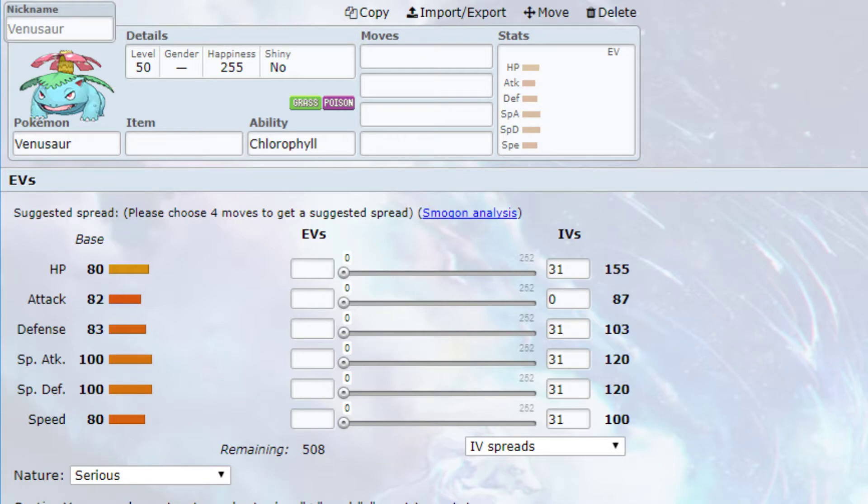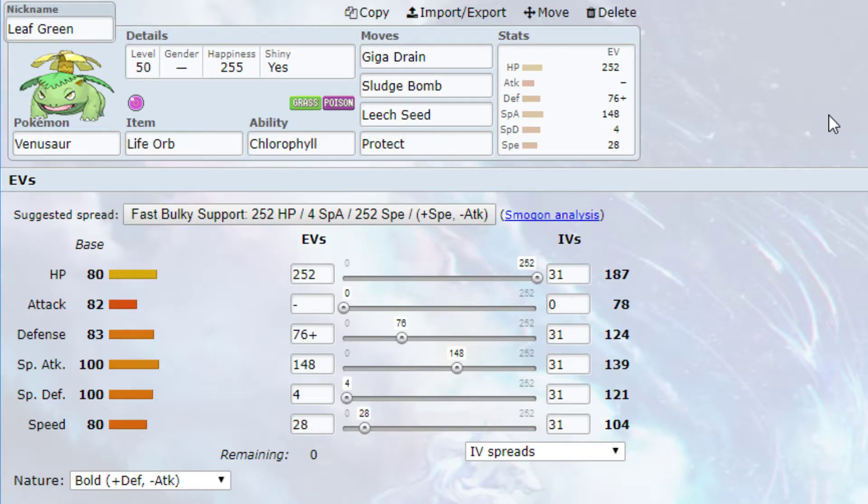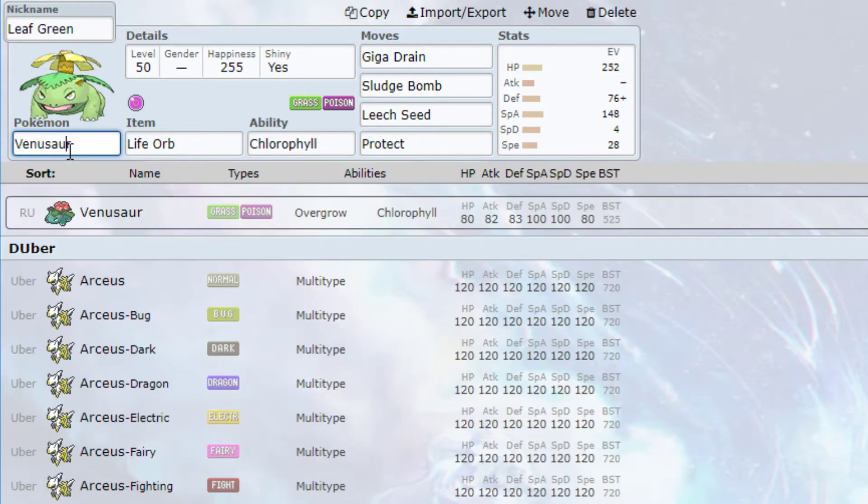The move set I'm running right now will probably change because the game just came out — VGC 2018 just came out and the metagame hasn't really been established yet. This Venusaur set is very similar to the one I ran in VGC 2015. Basically right now I'm just taking my VGC 2015 teams and updating them a little bit, seeing what new Pokemon can be added in.